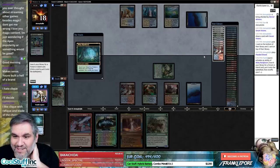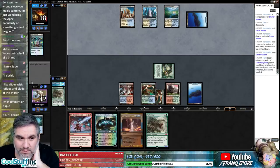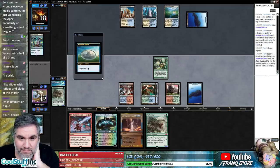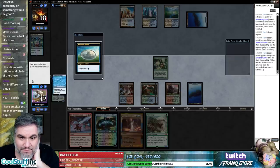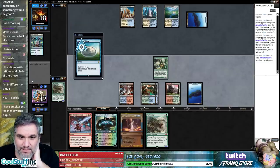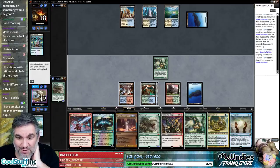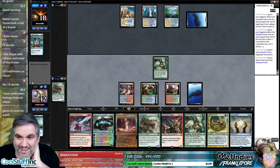I hate Clique — okay good, we're good. We have three blue, two green, two red. We're just going to get a Breeding Pool. Let's draw some cards. Target myself — you just let it resolve. We hit no lands — that is fascinating.